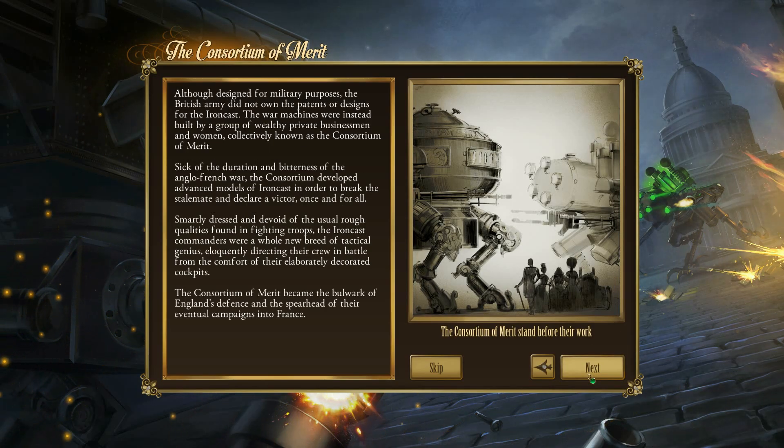Although designed for military purposes, the British Army did not own the patterns or designs for the Ironcast. The war machines were instead built by a group of wealthy private businessmen and women, collectively known as the Consortium of Merit. Sick of the duration of the Anglo-French war, the consortium developed advanced models of the Ironcast to break the stalemate. Smartly dressed Ironcast commanders were a whole new breed of tactical genius, eloquently directing their crew from elaborately decorated cockpits.